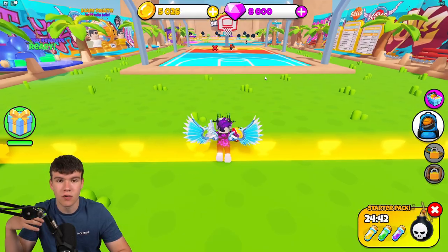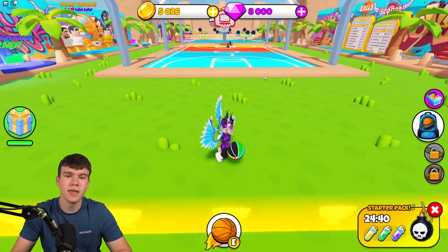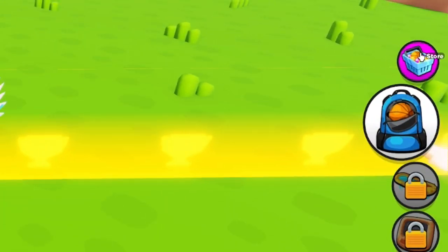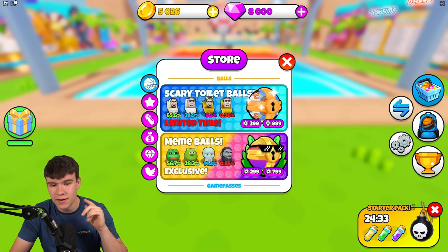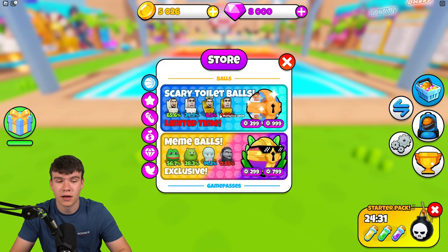If you don't know how to redeem codes in Hoop Simulator, what you're gonna want to do is go to the right, click on where it says Store, then click Codes, and after that the code menu will come up. These are in no particular order, so let's just get into it.